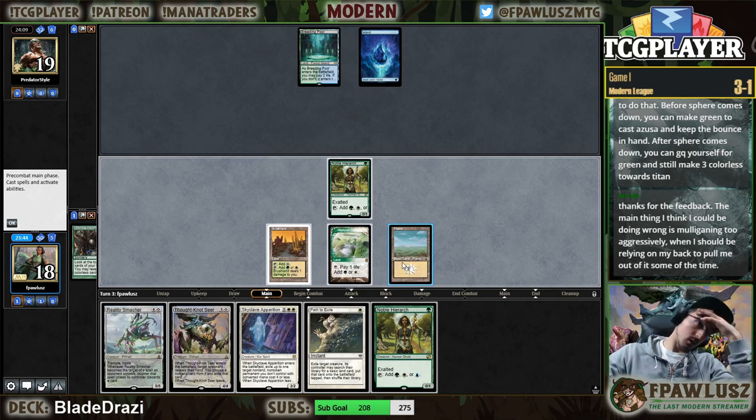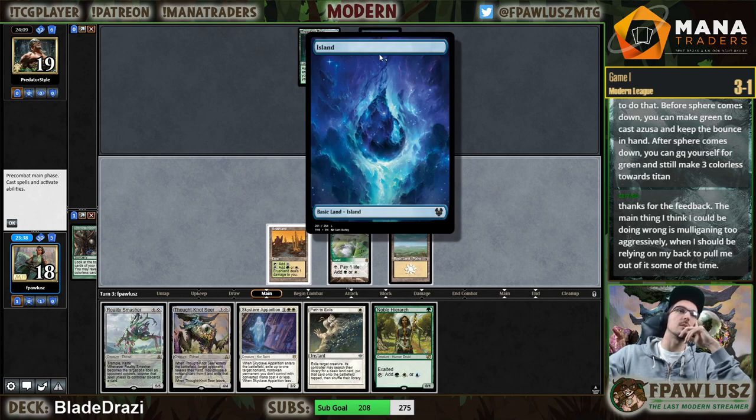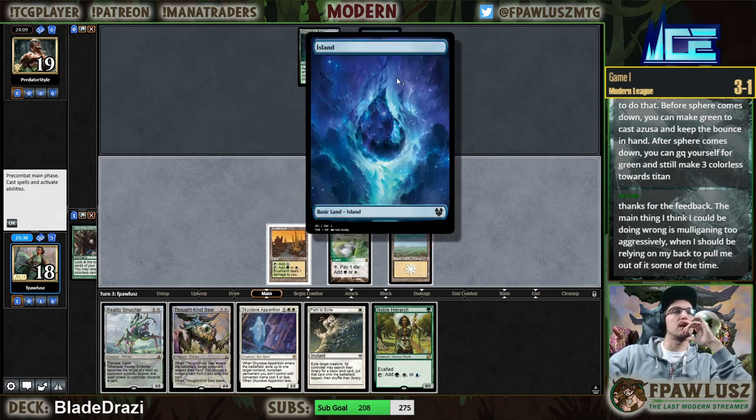We've got many options here. My opponent can't be playing the Snake because they're playing a basic Island instead of a Snow Island — so they have to be holding up some form of counter magic here.